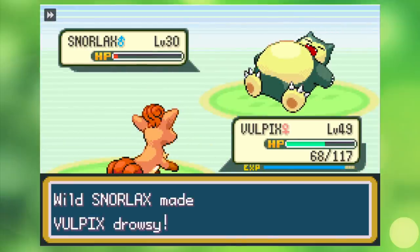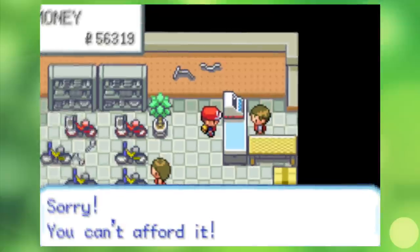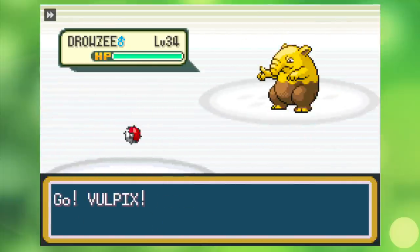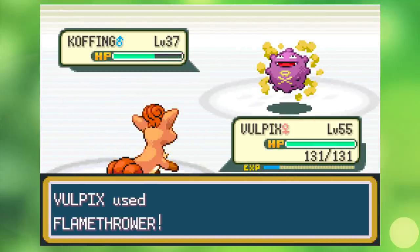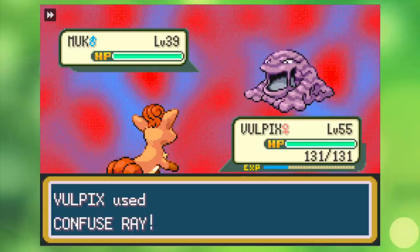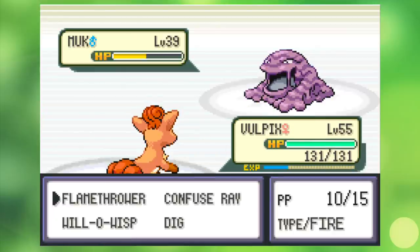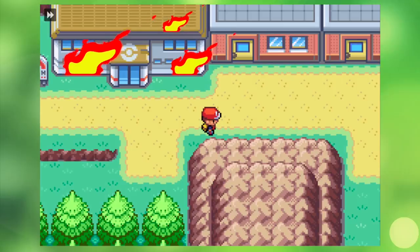With the Pokeflute, we can finally take on Snorlax and gain access to Cycling Road. I've been nervous about Koga's gym since he uses a lot of poison and evasion techniques. He opens with Koffing, which does not get a chance to Self-Destruct, and from there goes straight to his Muk. Knowing I couldn't knock him out in one go, I opted for Confuse Ray and it throws him for a loop. He hits himself twice before Koga opts for a Hyper Potion, and we use the free turn to Flamethrower him into oblivion. His Weezing tries to poison me with Toxic but misses, so we light his toxic fumes on fire, collect the Soul Badge, and continue on.